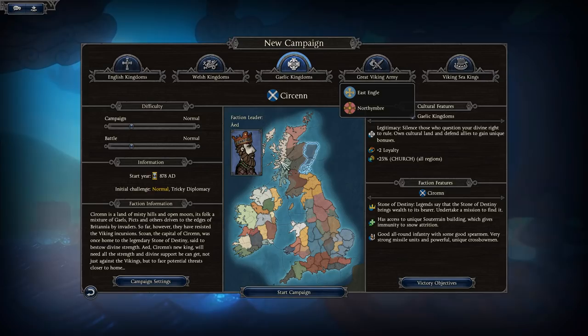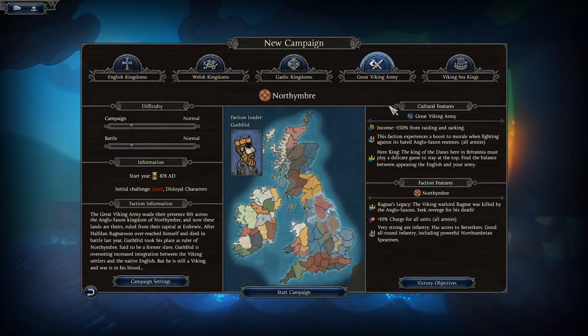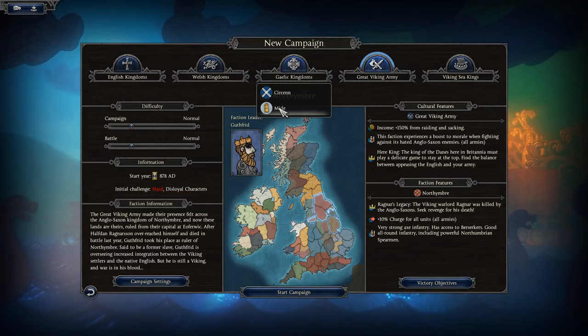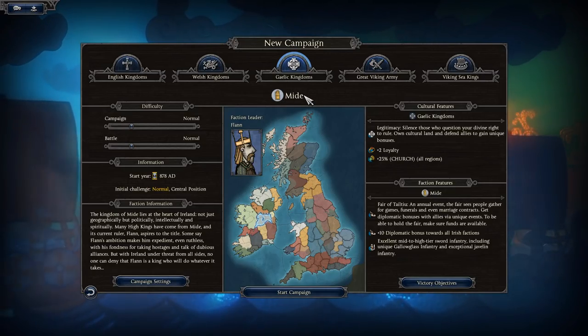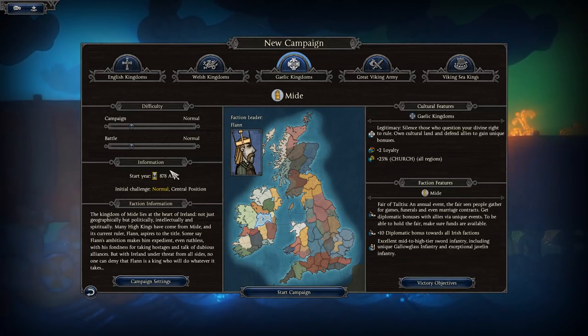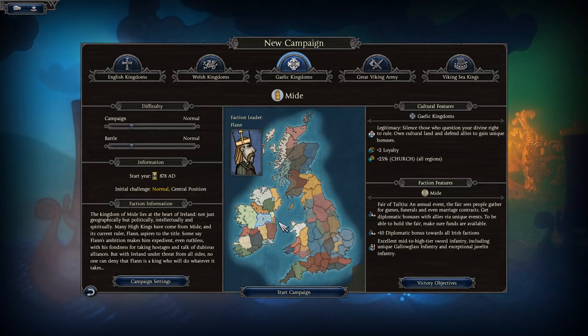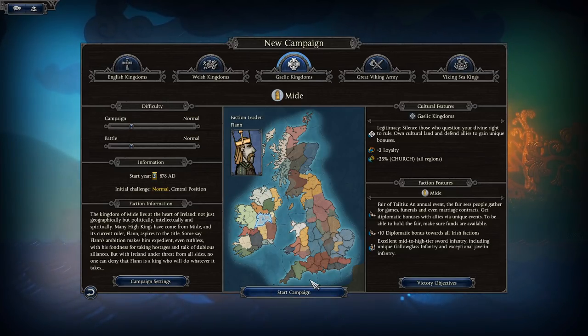There are normal starts and tough starts, Vikings, and different voice actors for it all. But what we're going to do is start as Mead, and we're going to start in the center of Ireland and see if we can take over Ireland — the Emerald Isle — and then move our way into England from there. It is a normal challenge; we're going to start on normal difficulty because I'm not great at this game, but I do like it.